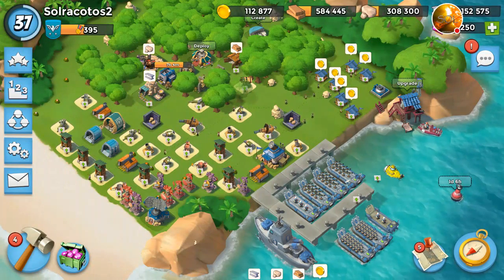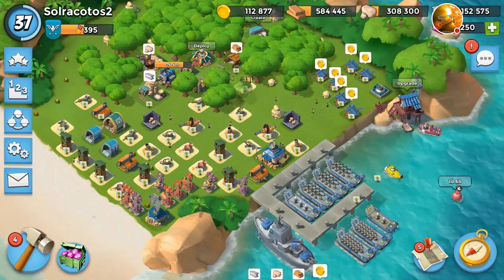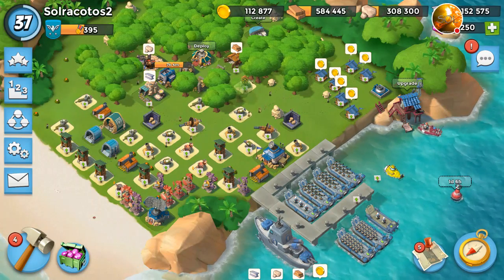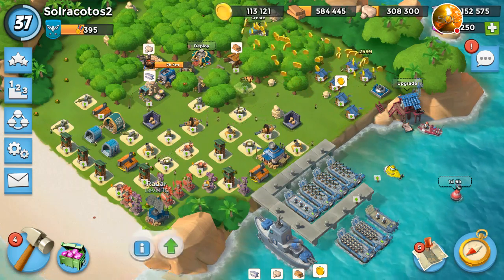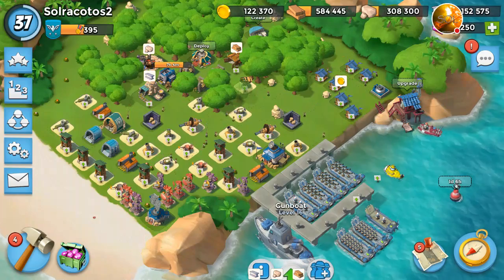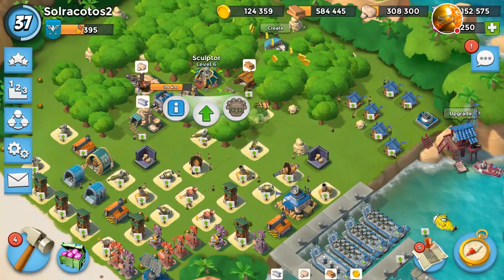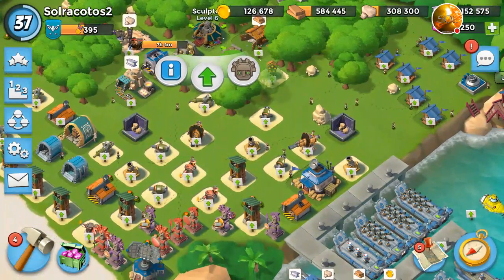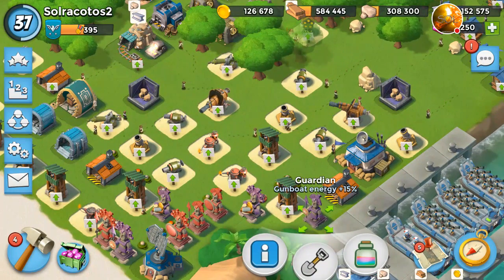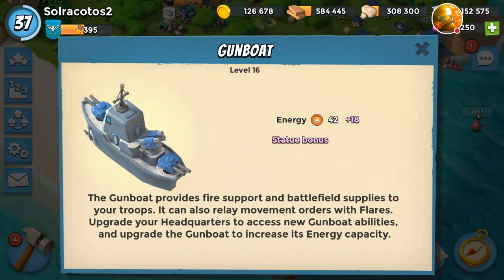Hello there and welcome back to the channel. Sol here, and today is Thursday April 13 and we have Gearheart's War Factory on my low level account. This is an HQ 16 account with a radar at level 15 and a gunboat at level 16. I recently completed my upgrade for the disclosure to level 6, which gave me access to another statue, so I decided to place a second gunboat energy statue. That means instead of having 54, which is my usual, I now have a total of 60 GBE.